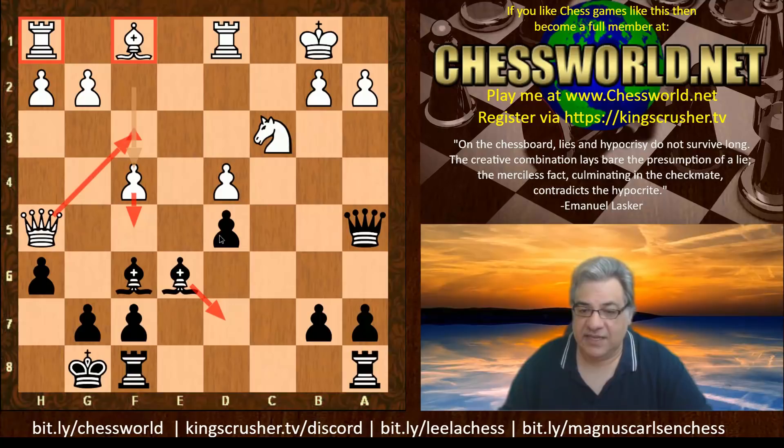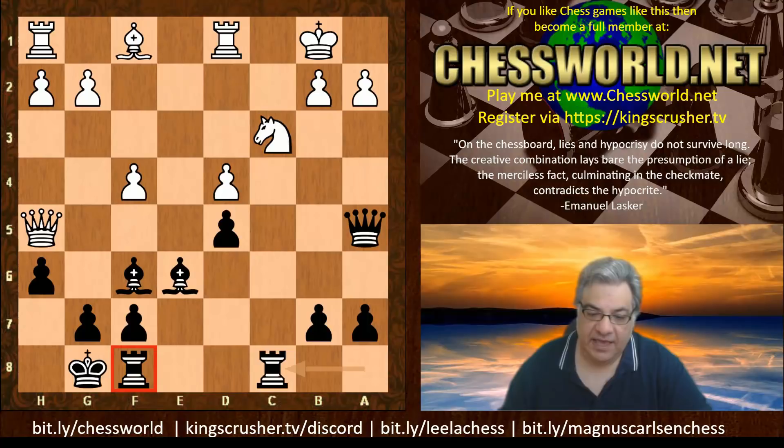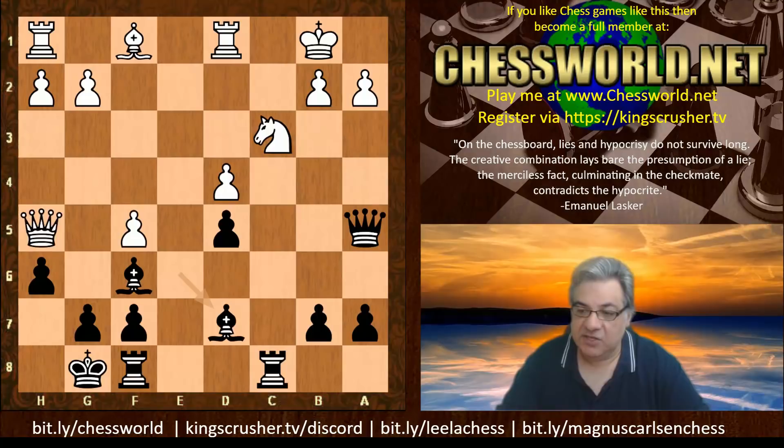Lasker chooses the most accurate rook to use. Rook ac8 for some counterplay. This other rook is left here, protecting usefully f7, which is a potential soft spot in some lines. So this rook is left defensively and the rook on c8 is the attacking rook. We have f5.